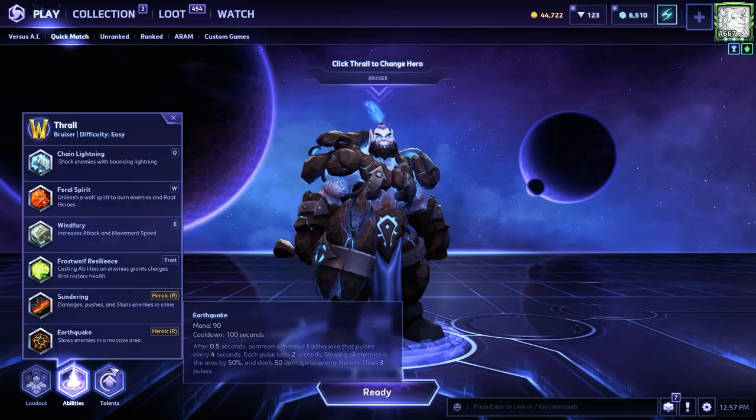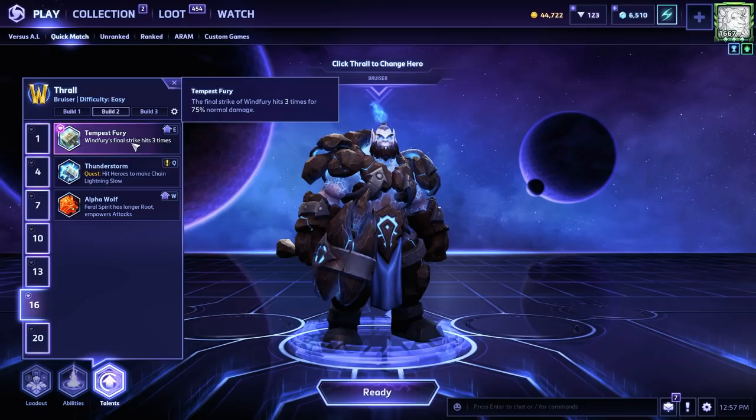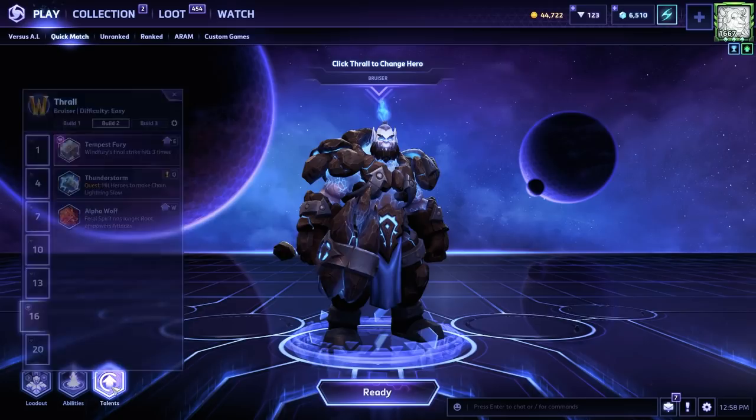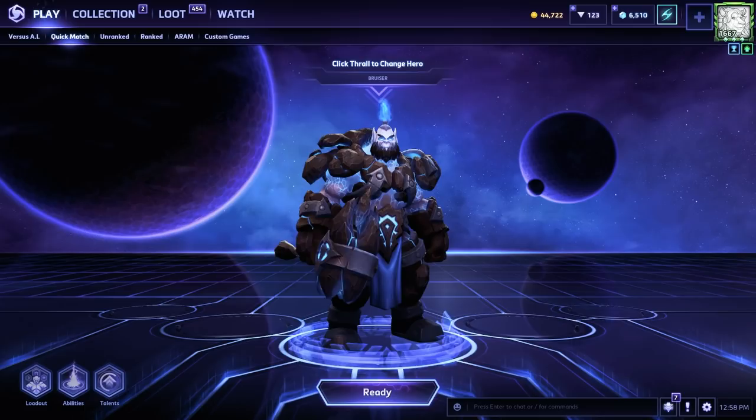With Windfury, he can go up to a target, hit them, pop Windfury, hit them again, and then get increased attack speed for his next few swings. This coupled with Tempest Fury, where that last hit of Windfury hits multiple times, worked for his Battle Momentum. So he could cast spells an insane amount in the middle of teamfights, thus healing for a lot and dealing a lot of damage.